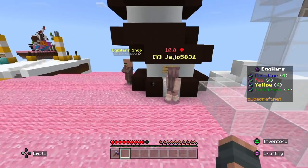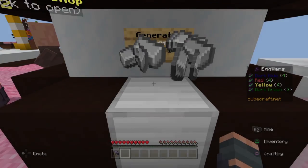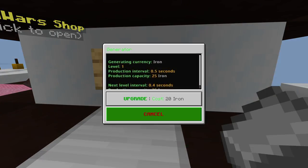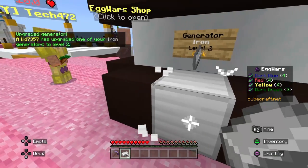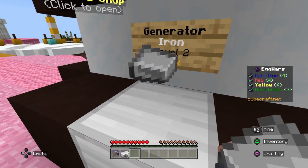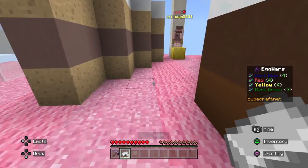My stone pickaxe is efficiency 5, which just means it breaks stuff really quickly. The iron generator, which I'm going to upgrade now — it's level 2, and as you can see it provides iron a lot quicker. To be honest, there's no difference from when it was originally level 1, if I'm honest.